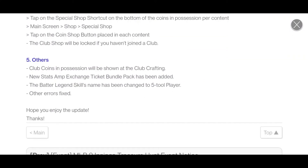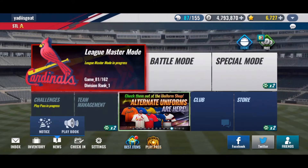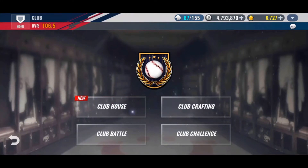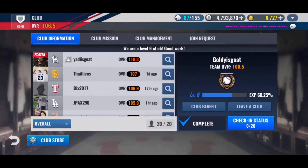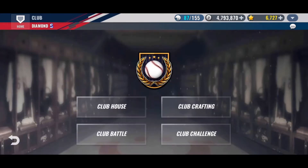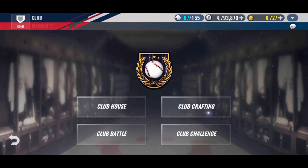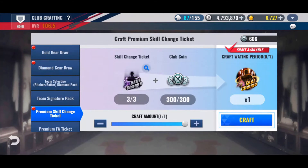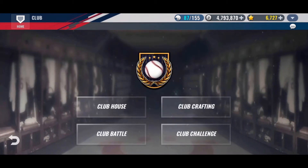You can also craft Club Craft Premium Skill Change Tickets. A Premium Skill Change Ticket takes three skill changes and 300 Club Coins to craft. You need it for legend skills if you end up getting a legendary or if you end up getting a Black Diamond.